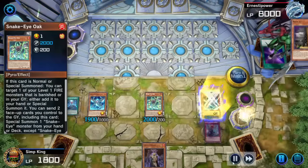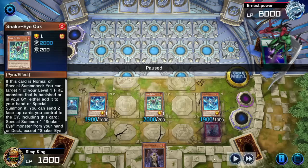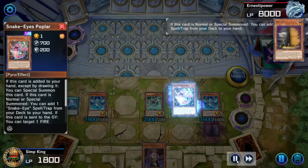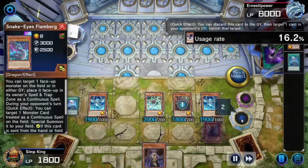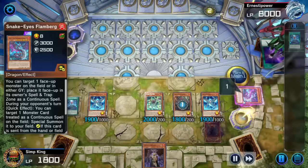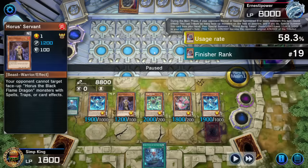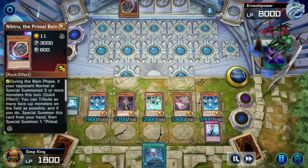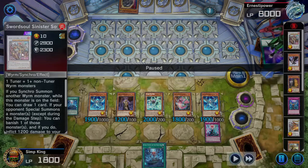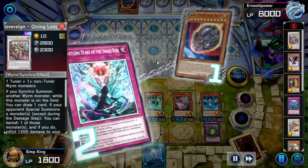Opponent activating Maxx C on our Ash effect to summon Snake Eyes Oak from the deck. They're gonna draw a billion cards, but we're going to push for lethal with the field spell — all our little monsters get boosted. If we can summon just a little bit more, we'll get 8000 damage. Let's search for Poplar. Poplar summons itself. We activate the Poplar effect. Opponent DD Crow banishing our one Flamberge Dragon — that's our only one, gone for the rest of the game. We search for Divine Temple, normal summon our Horus. Opponent drew into Nibiru, so they wipe our whole field. But we got Startling Snare and activate it while we have two levels worth of Snake Eyes.